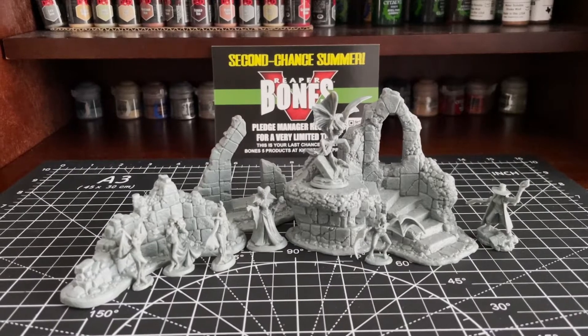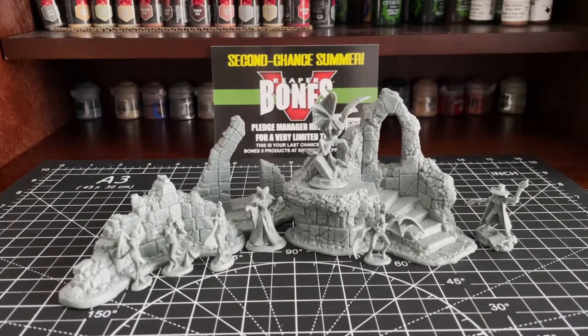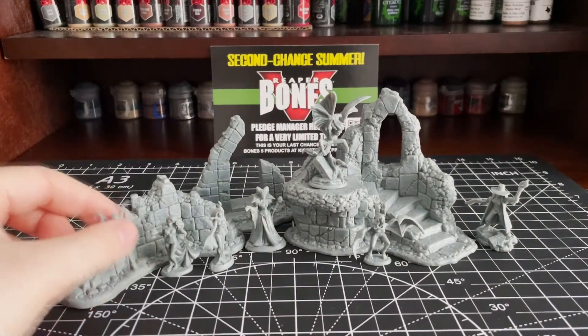First up, we have the last encounter we'll be looking at from this Kickstarter: the Encounter Shadows of Ravenholm. This is a vampire-themed encounter with a good variety of figures and some nice large terrain pieces. I think you'll find this is one of the stronger encounters of the Kickstarter, but we'll need to get a closer look to determine that.